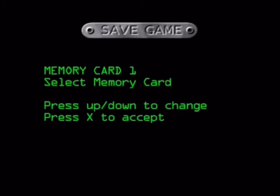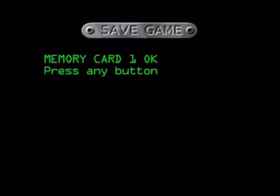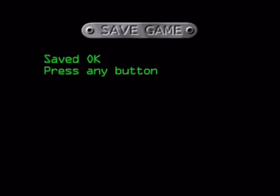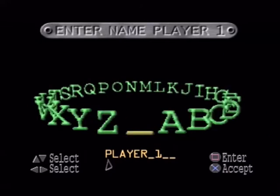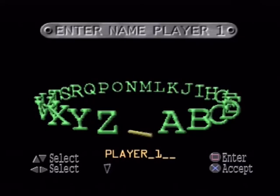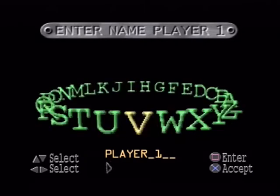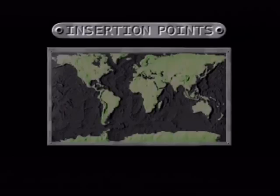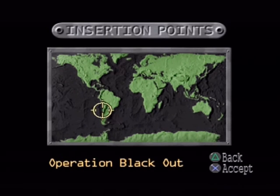Both memory cards present. Memory card one — Black 01, new file. Saved okay. I ended up calling myself player one by accident — I pressed X instead of square, never mind. The next mission is called Operation Blackout. Thanks for watching — in the next video I'll be doing Operation Blackout, which is the second level. Thanks again, and goodbye.